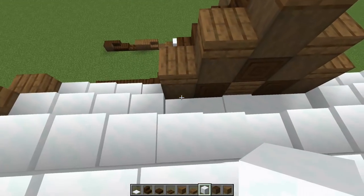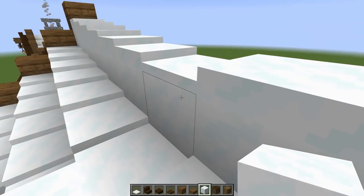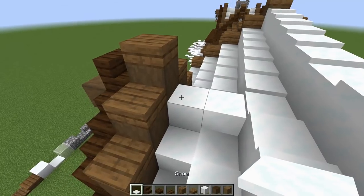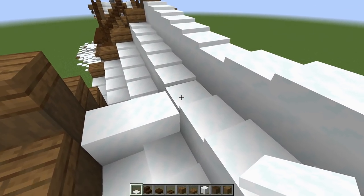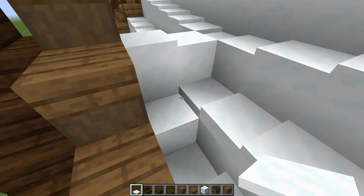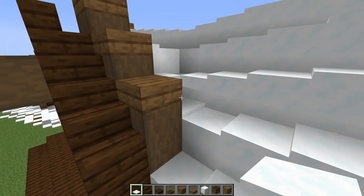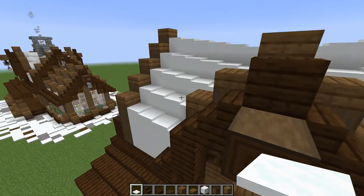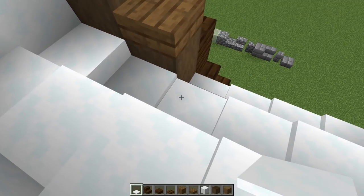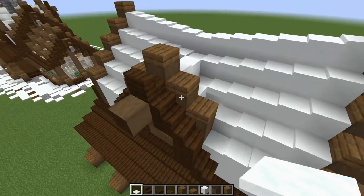Once the dormer frame is set, come back in with four snow blocks on this level to cover the logs, connecting down to the roofline. Play with snow layers to create a gentle rise — go up one and two at the base, then three toward the dormer — giving a nice subtle elevation going into it. Repeat on the other side.